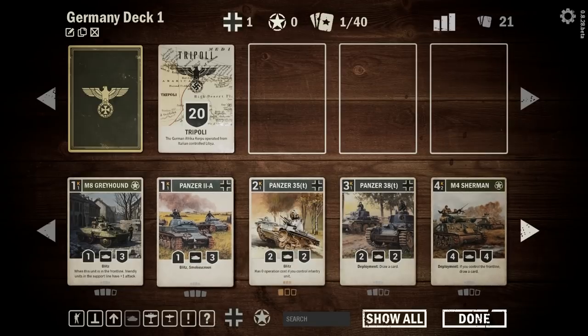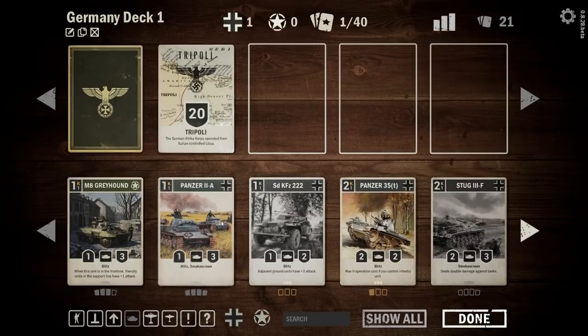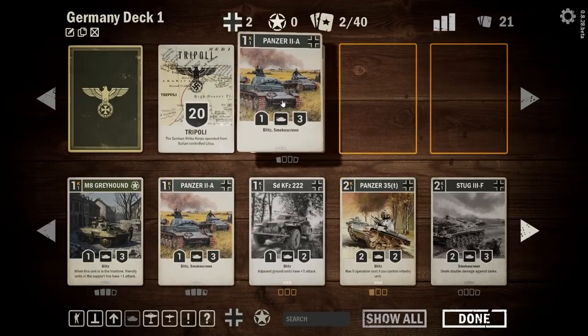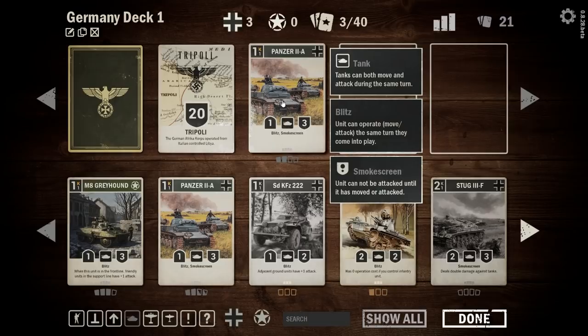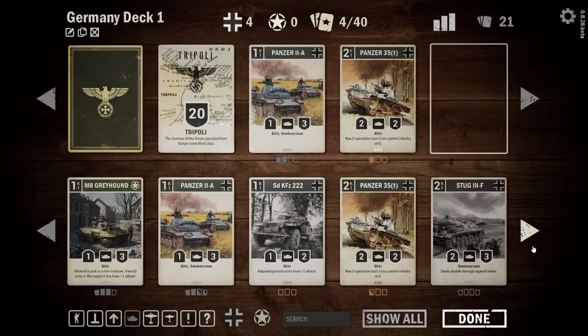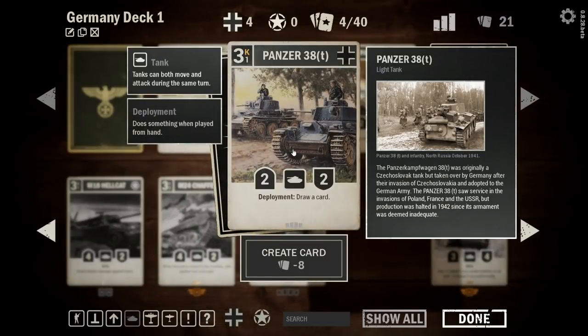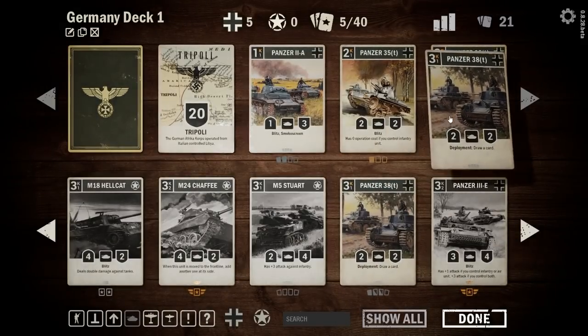The Americans' strength is using their buff cards, one of many strengths. Looking at armor first — we'll grab a couple of Panzer 35(t)s that come out under smoke. Blitz means you can move and attack on the same turn the unit comes into play, so hopefully we'll get control of that front line early. We're also taking the Panzer 25(t), another blitz tank with zero operation cost if you control an infantry unit.